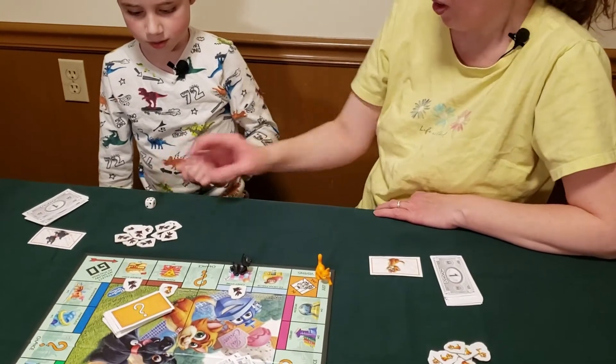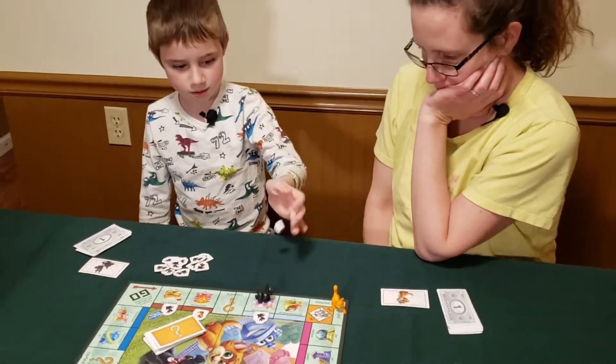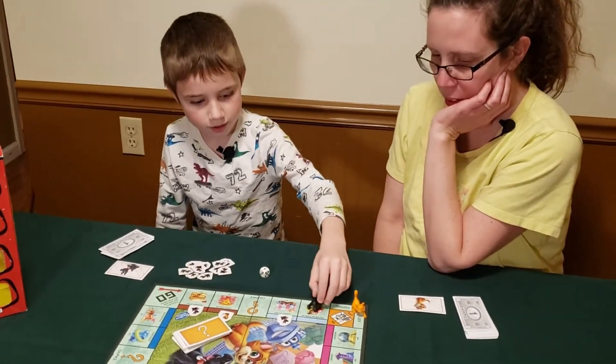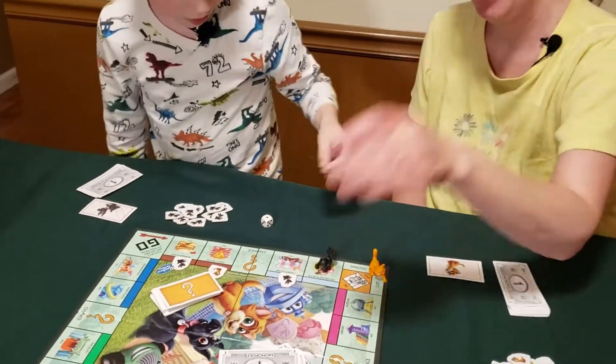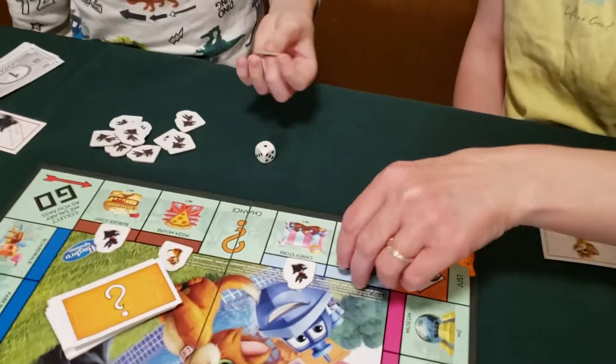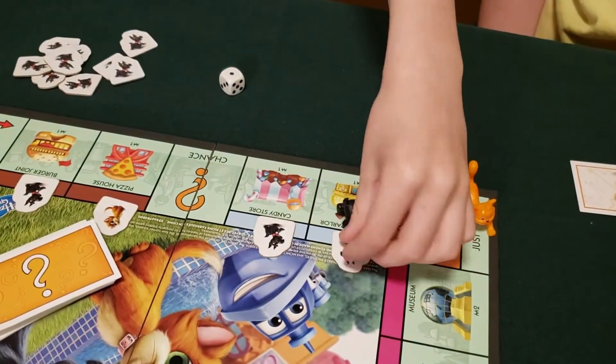Mom rolls a four — just visiting jail. Then Eli rolls a one, and since Eli now owns both blue properties he gets two dollars instead of one. You just got the monopoly in that section!